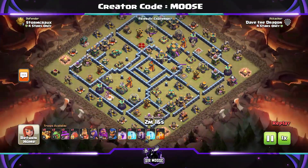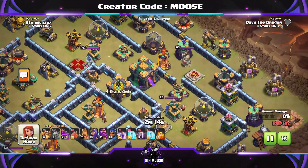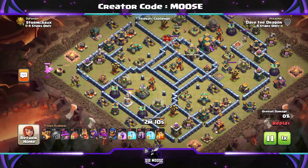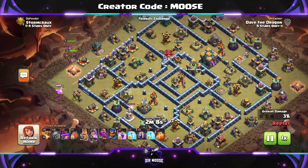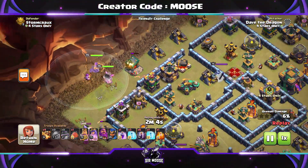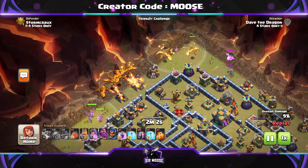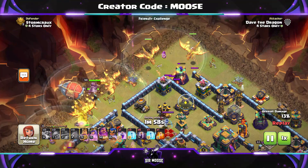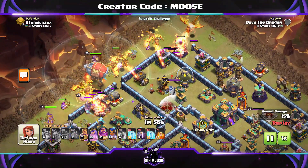We're attacking another Town Hall 14 base, pretty decent base. So Baby Dragon on the left with the King and the Queen, and an Apprentice Warden to help out — that's our funnel again. Then we're sending in the Super Dragons in the center, Baby Dragon on the right. Super Dragons on the right with an Apprentice Warden to help funnel. We need to get those Super Dragons into the base.